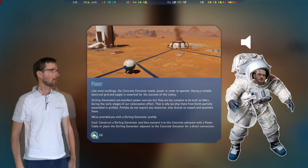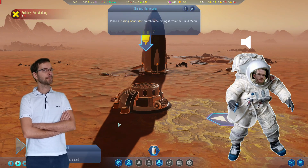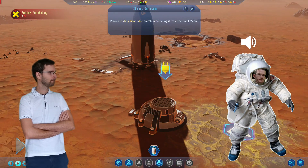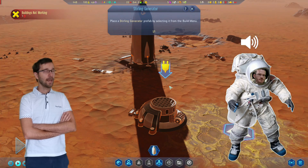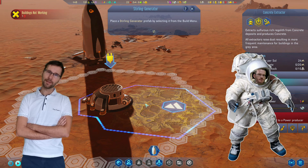If something breaks down and your colonists don't have water or, God forbid, oxygen, it's all going to be over very, very quickly. So you have to stay on top of things, and there's a bit more of a sense of danger. I think there's a lot of things to do in this game, actually.